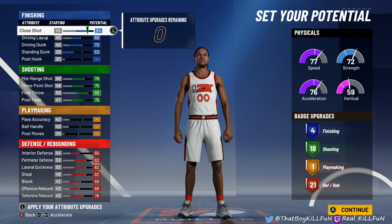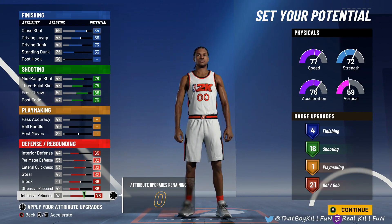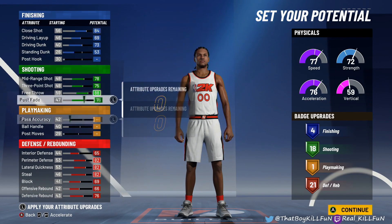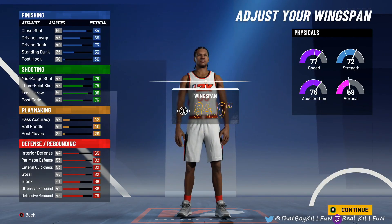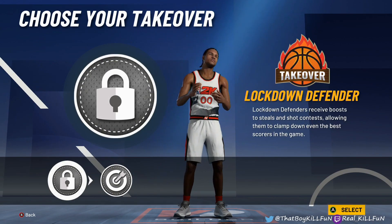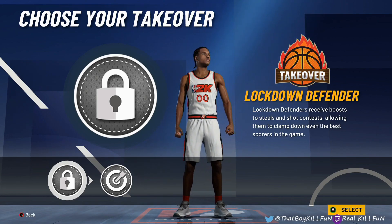You should already know what the 4 and the 5 is — that shouldn't even have to be explained. But for the 3 and the 2 guard it was very, very hard to decide. I didn't just want to go with a full green or full blue — I pretty much wanted to do a 2 pie chart build. So obviously I had to go with the perimeter lockdown, and I did not want to go with a two-way finisher again. If you leave it as default, you can get sharpshooter takeover and lockdown takeover, and it can really play center and 3 through the 5. That's why I give it the small forward best build this year.